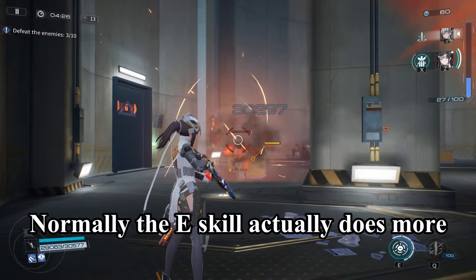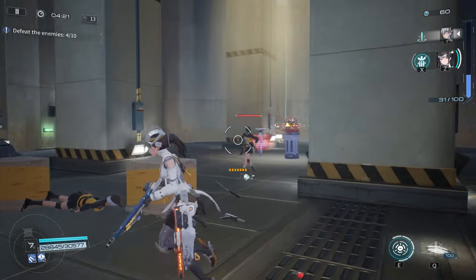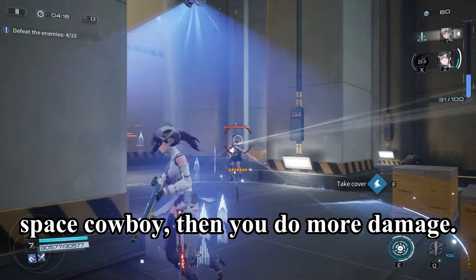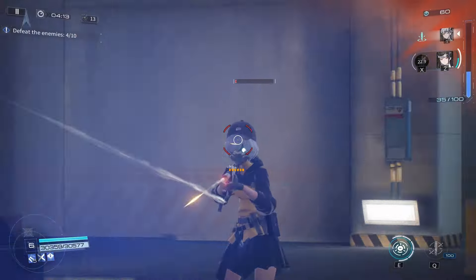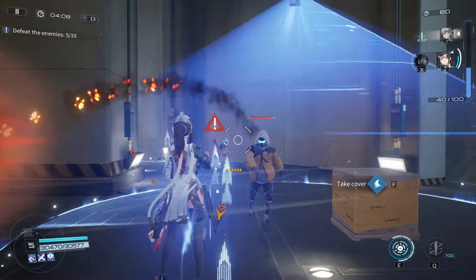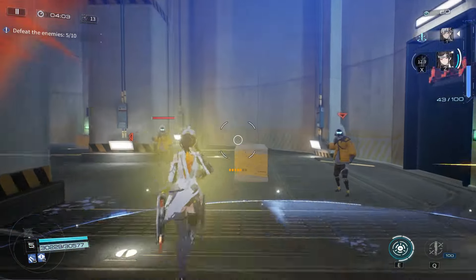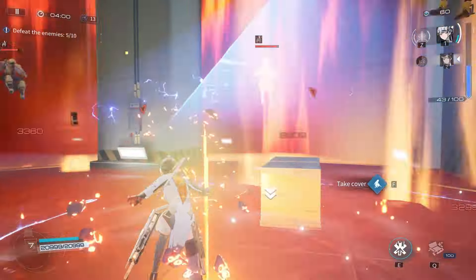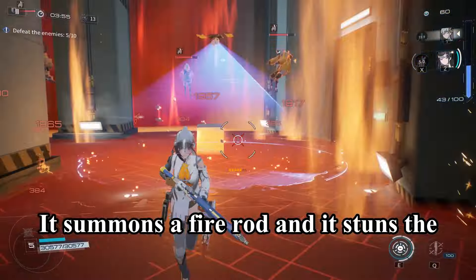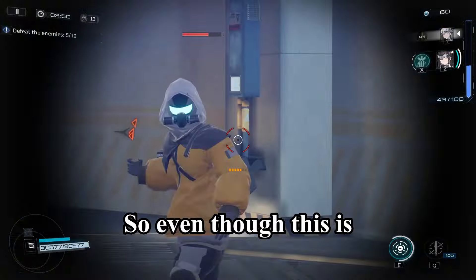Normally the E skill does more damage if you have a thermo weapon, like the Space Cowboy. Her support skill summons a fire rod and stuns enemies by pushing them up into the air.